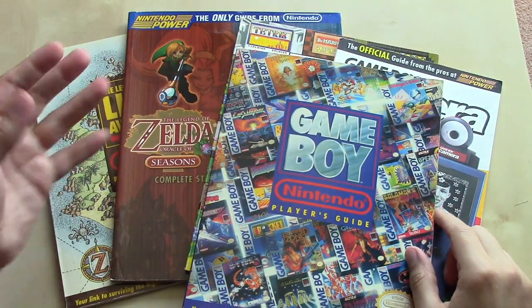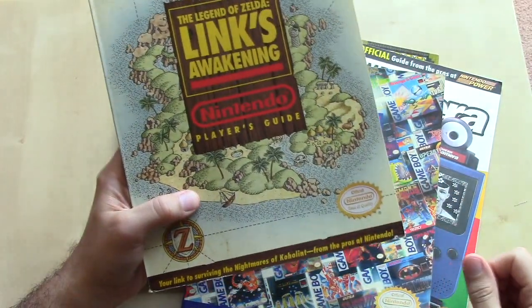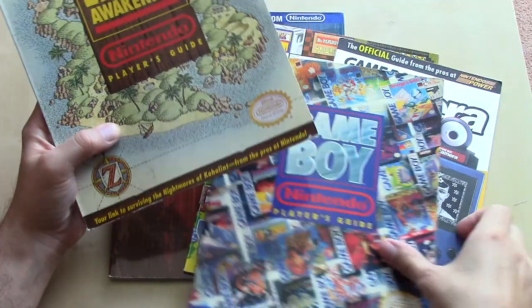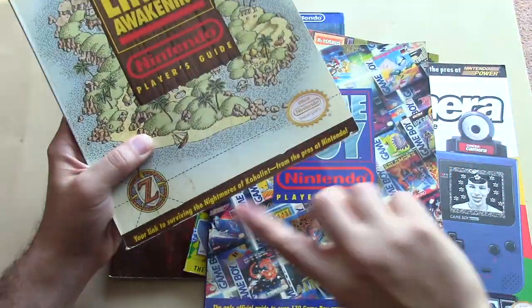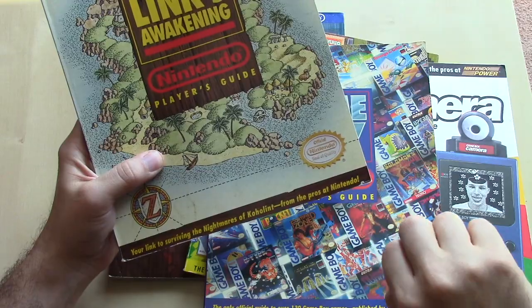After that, around 1993 — a couple years into the Super NES lifespan — we have a Player's Guide following that same aesthetic: the rectangle in the middle with the title, and 'your link to surviving the Nightmares of Koholint from the pros at Nintendo.' The back has a very similar aesthetic and design cues with the titles in big blocky colorful letters.